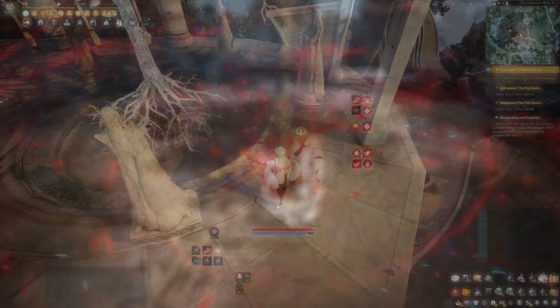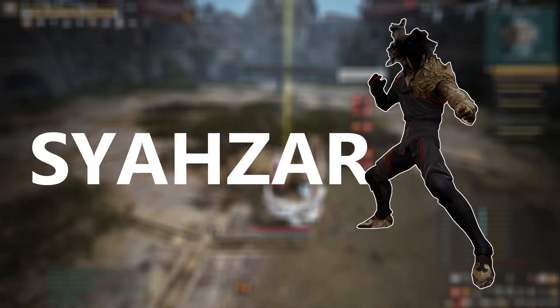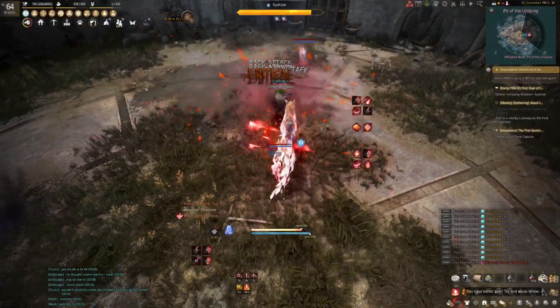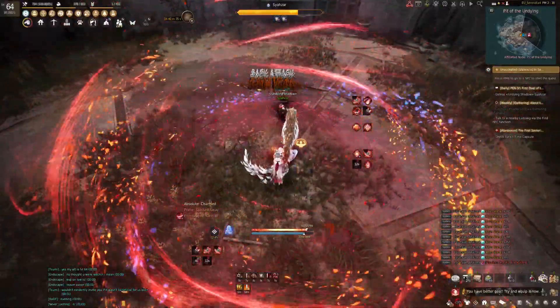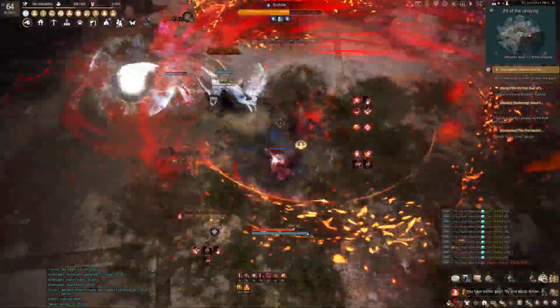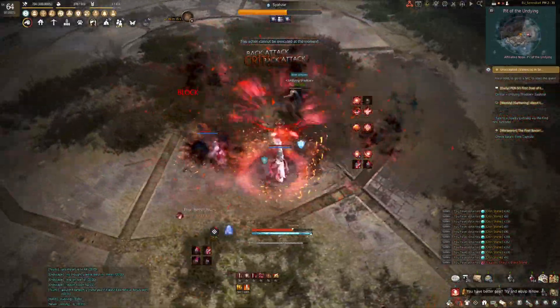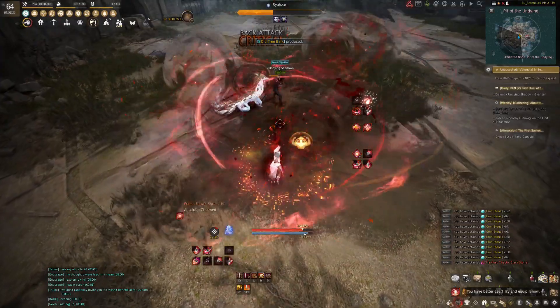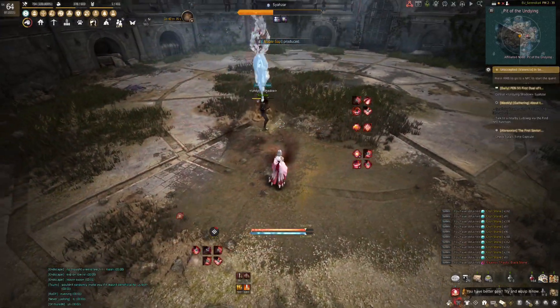Let's go over each boss's mechanic. The first contender will always be the Striker, so make sure you know the mechanic in order to progress faster through Pit of Undying. CR Tsar has a lot of frontal guard skills, so make sure you are always attacking him from behind. He also goes into long animations that have complete iframes. At the start of the fight, just damage him from behind as best as you can and he should get a DP buff at around two-thirds of his HP.